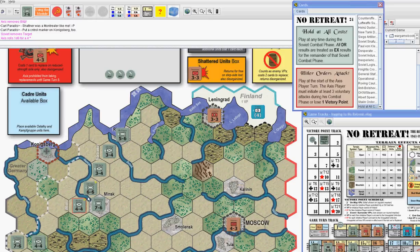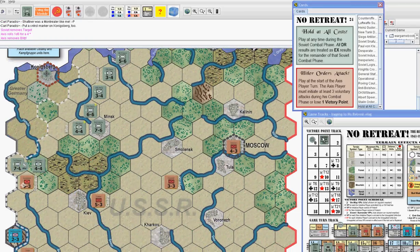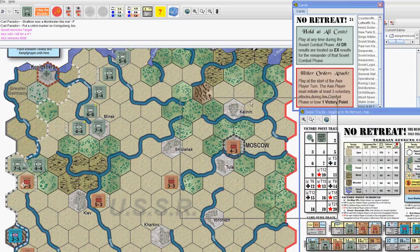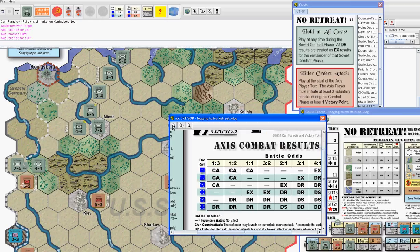Tim, you've got the next attack. There's no Russians in the north. Next attack — we have fifteen factors to five. We will be placing a support marker here. We have a three to one, four to one with the support marker, and five to one with the armor bonus. Rolling the dice — defender shattered. You retreat two hexes and go to the shattered bar. There goes another Russian unit.